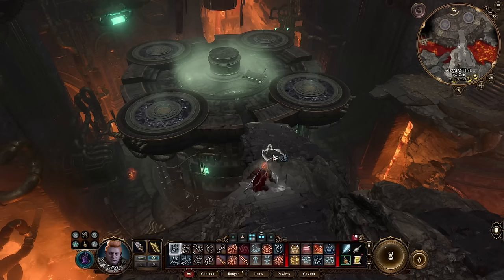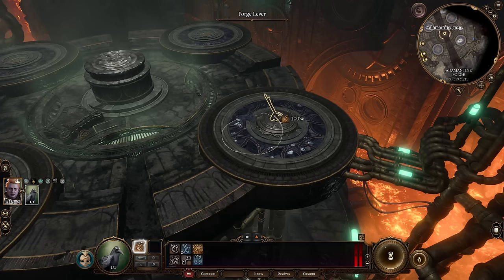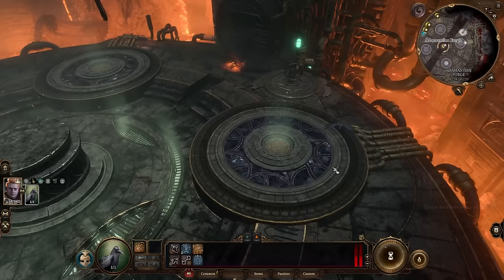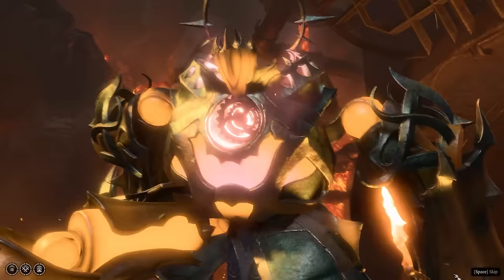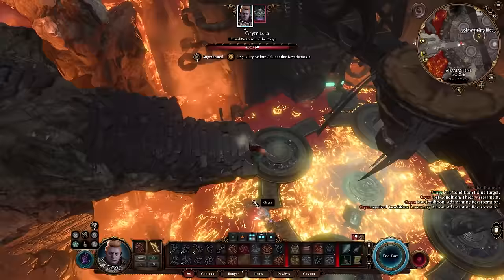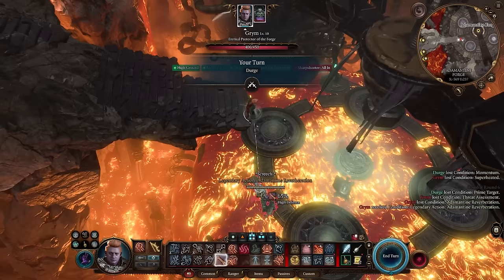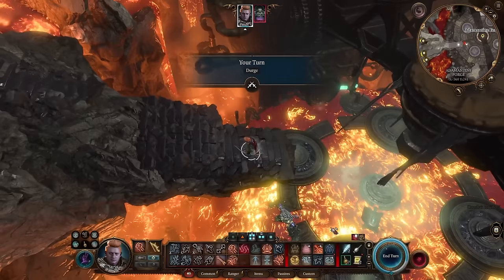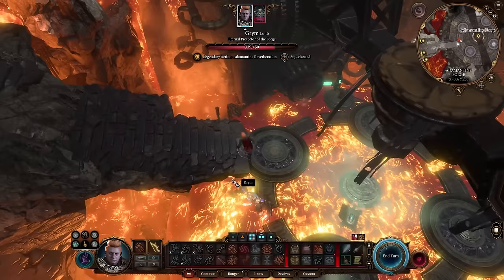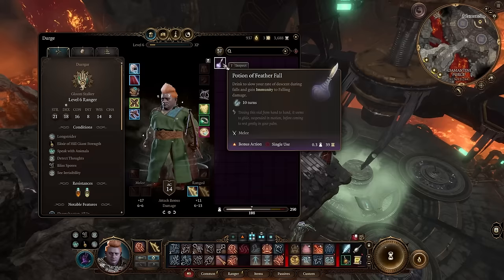Level 6 doesn't give us much, but we'll grab fire resistance considering where we're headed now: the Adamantine Forge. One more unused familiar shape to use is the bird, so let's try it out. We use our bird familiar to hit the lever and valve to unleash the defender of the forge: Grym. Usually there's a cutscene showing our character paralyzed in fear, but we're up top still, so Grym kinda just gets mad at the air. I've killed Grym many ways but haven't done it this way yet, and it's by far the easiest. Just sit on top of the platform and pepper Grym with arrows from afar. He's resistant to piercing so it'll take a while, but it gets done. Be sure to shimmy yourself so that Grym walks back into the lava. He has a legendary action that does AOE damage, but just shoot him till he dies. It was 57 arrows.